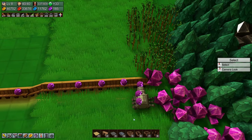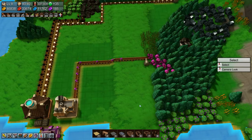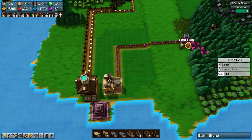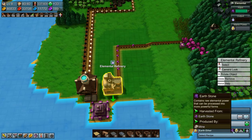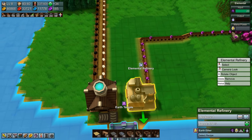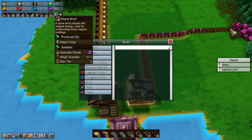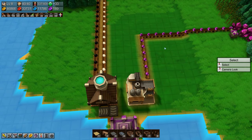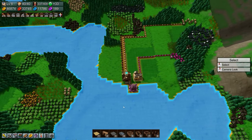Okay, so that is earth stone coming in. Then we need some mana power, which is not a problem — well, it is, because we're missing mana bricks. We are producing them though, but slowly.